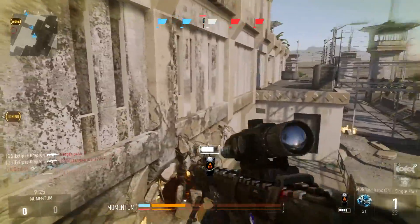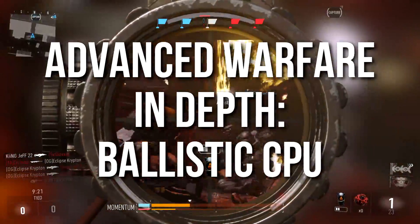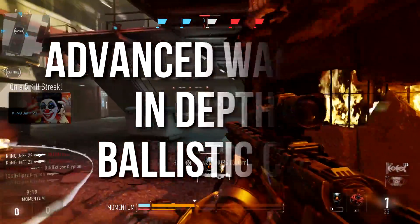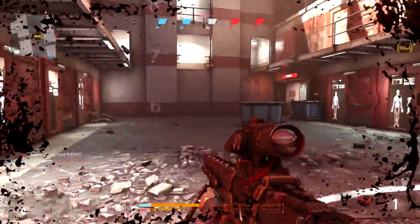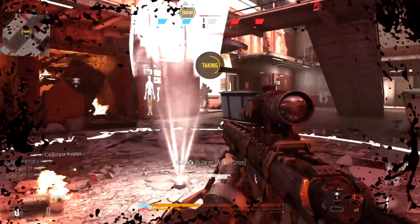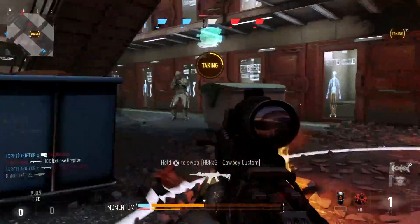Hey guys, Drifter here. Welcome to Advanced Warfare In Depth. In today's episode we're going to be taking a look at the ballistic CPU attachment, which is for sniper rifles. It reduces the sway on sniper rifles, therefore making them more accurate. It'll do odd little things to the game stats, but all it really does is reduce the sway. This is going to be a qualitative episode — not a lot of hard stats.